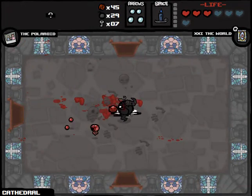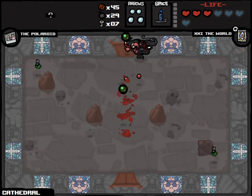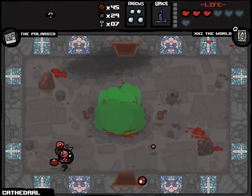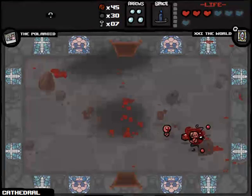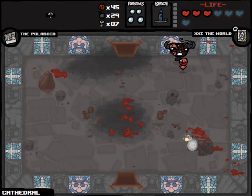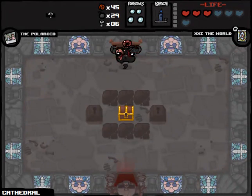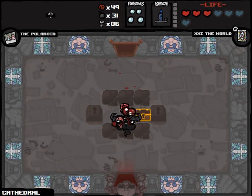Boss room, anytime now. We'll try down. We do have a Tinted Rock here — I don't care about wasting a bomb to get it, pretty reasonable considering I have 29 of them and used zero against Mom's Heart. Golden chest contains Mom's Pearl — we can't do anything about that. Big old waste of resources. This one was a little bit better to us.